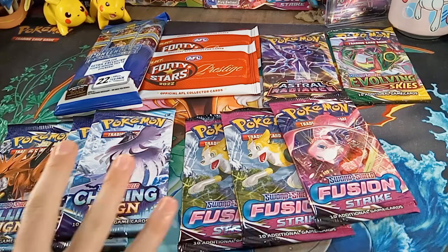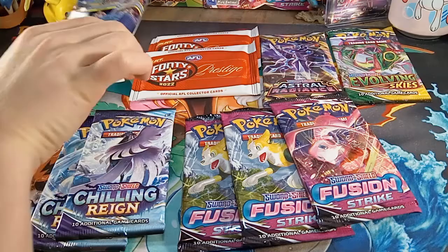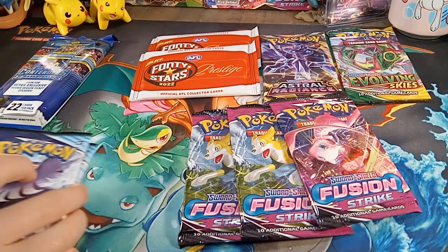Hello, welcome to Mewhunter. This week we will be opening up 3 Fusion Strike, 3 Chilling Rain, an Astral Radiance and Evolving Skies, 2 Prestige and 1 Canadian Contenders Basketball.